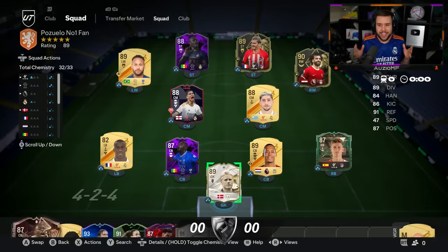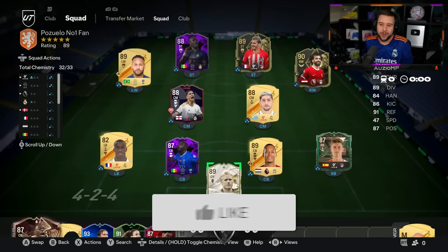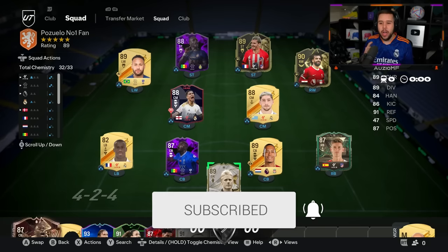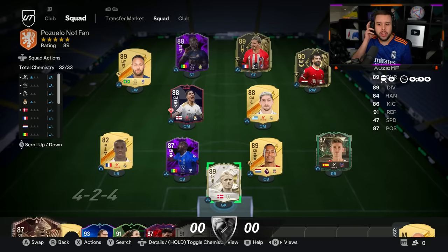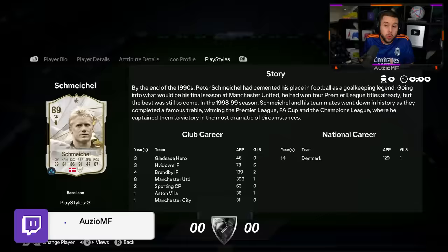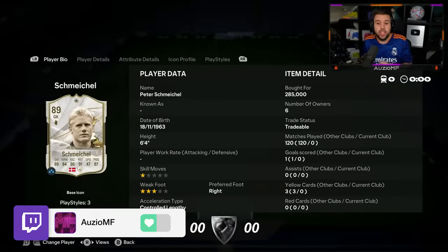We're going to be playing on the RTG first, and the team on the RTG is looking very good. We've got the new Koulibaly in there, we've got the Mane card in there as well, and we've also got Schmeichel. I tried van der Sar last week on the main account, and he was very good — I think he's probably the best goalkeeper in the entire game. But let me give Schmeichel a go. Let's see how good Schmeichel is going to be — he has got some nice play styles, so I'm hoping he is the real deal.